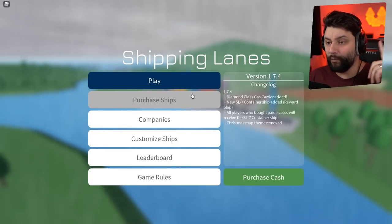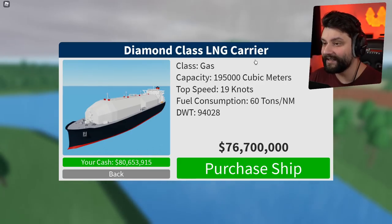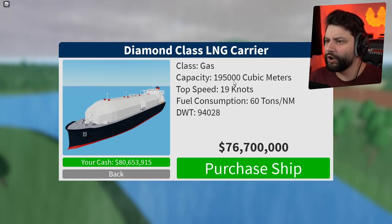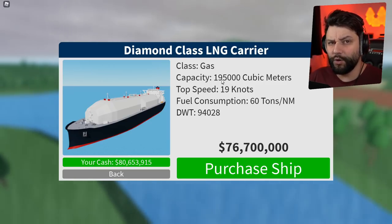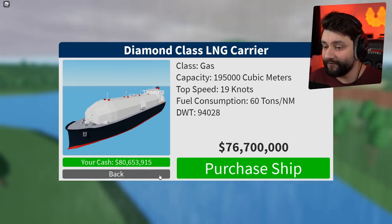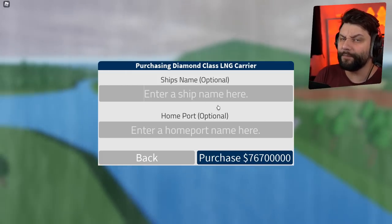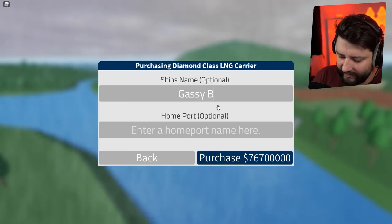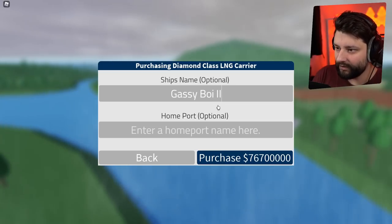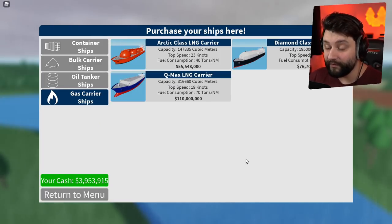So what are these brand new ships? If I go to purchase a ship in the gas carriers, we have what is called the Diamond Class LNG Carrier. It can hold up to 200,000 cubic meters and has a top speed of 19. Look at this beast — it is very, very expensive at 76 million, which I'm going to buy right now. This is carrying gas. I'm going to call it Gassy Boy 2.